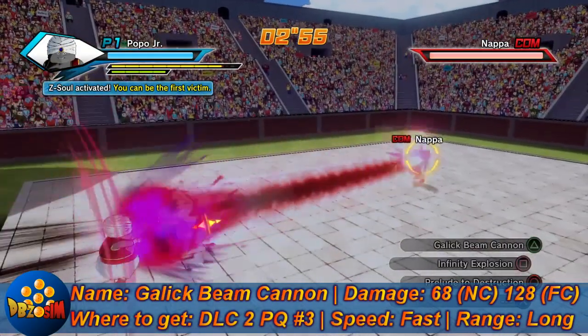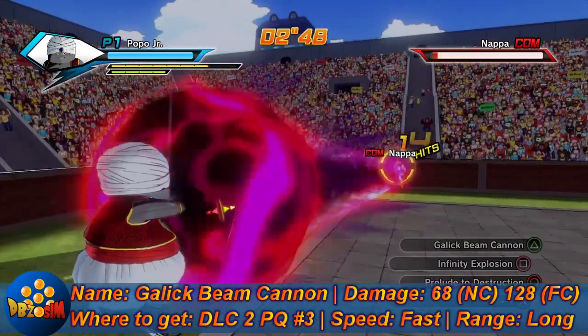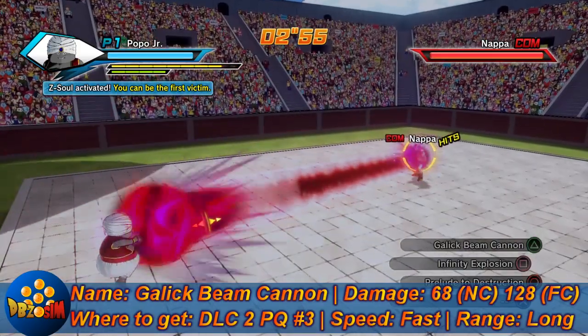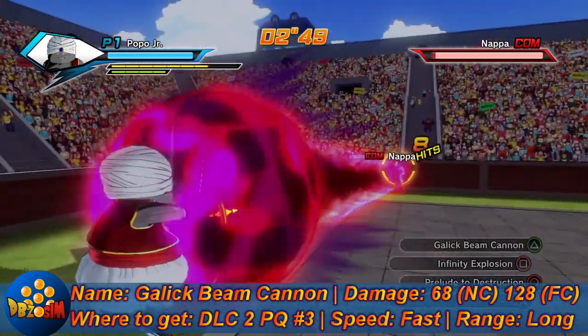Next we got Galick Beam Cannon: 68 damage without a charge, 128 with a full charge. Another awesome looking attack. You can get this from DLC 2, the third PQ in DLC 2. Fast attack with long range.